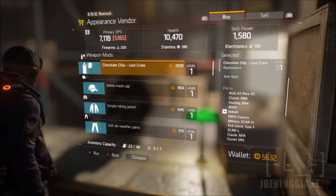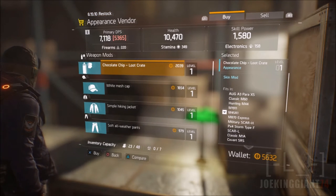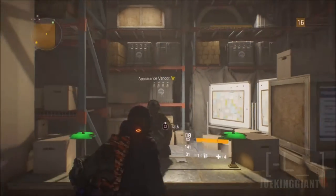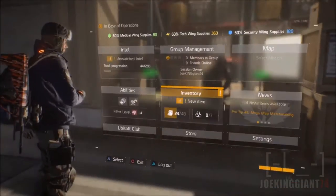As you can see, the camo is usually the first option, so you're gonna be buying the first option. It's gonna usually cost around 2,000 credits every single day, so make sure you save up 2,000 so you can get that new camo set every single day.